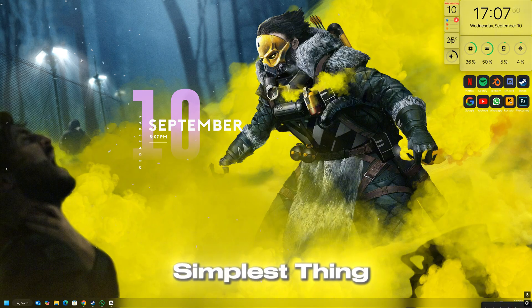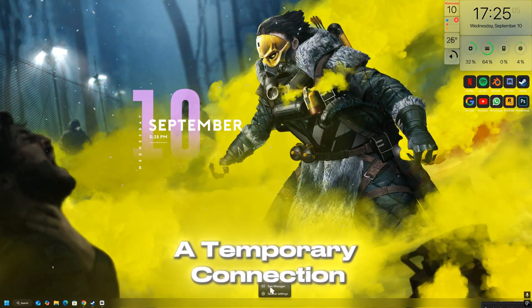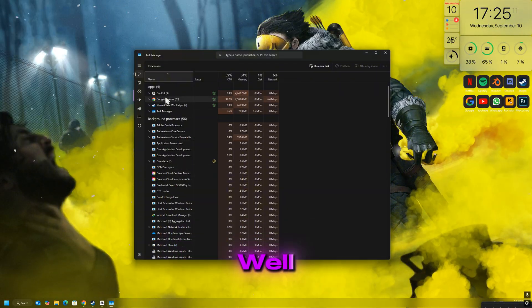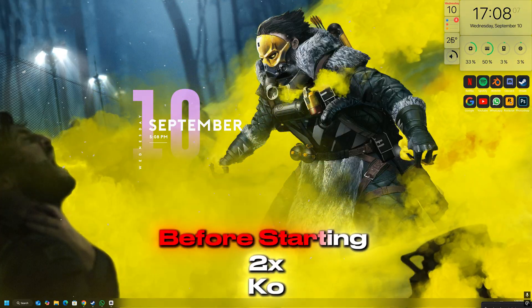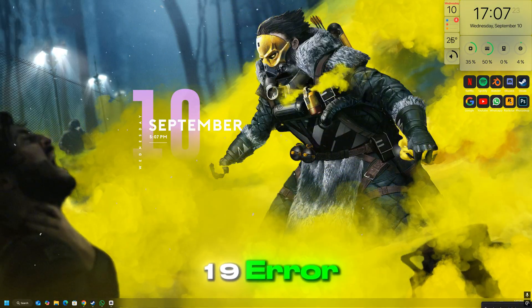The first and simplest thing you should do is restart both the 2XKO game and your Riot Client. Many times, this error pops up because of a temporary connection or session glitch. Fully close the game from Task Manager, then exit the Riot Client as well. After that, relaunch the Riot Client and log back into your account before starting 2XKO again. This quick refresh can often clear the RGIO P99019 error instantly.